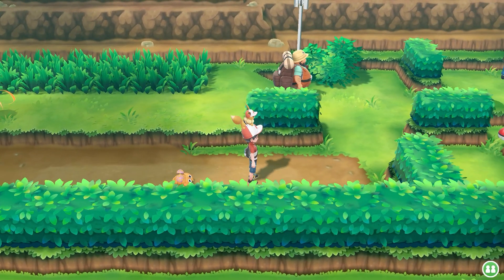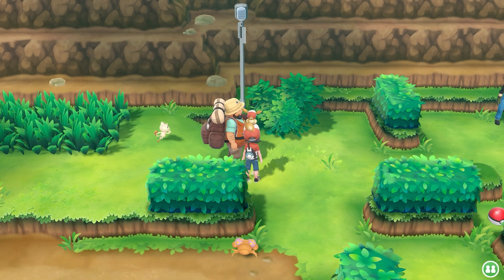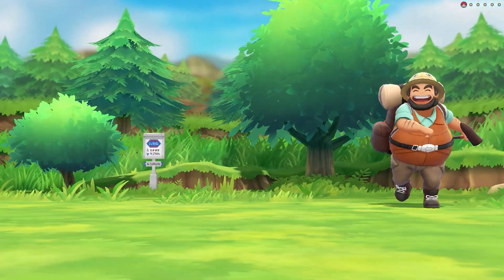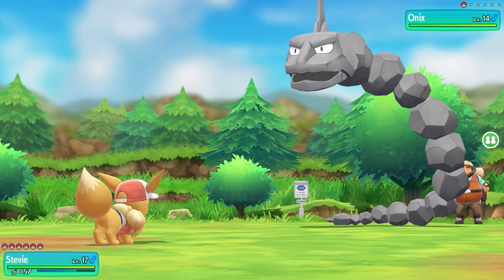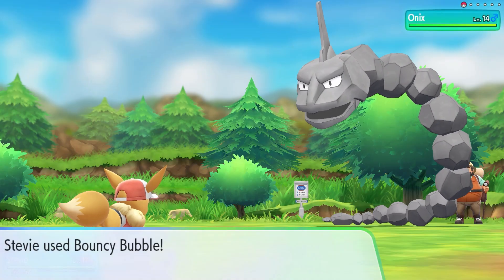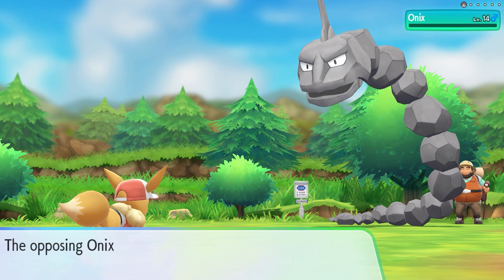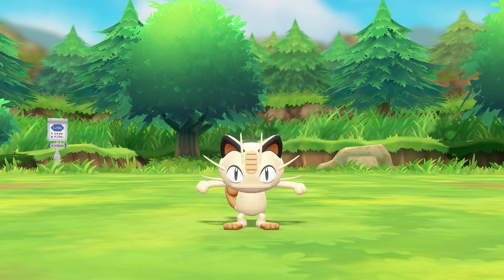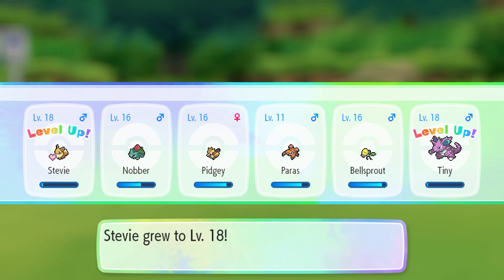We are now on Route 25 and yeah, got a whole lot more people to battle. I've got Stevie up front and we're gonna go battle this guy - Hyper Franklin with an Onyx coming out. Come on Stevie - and down goes Onyx. I hate that cry. There's a Meowth - believe it or not we actually have to catch five of these. So yeah, here we go - one.